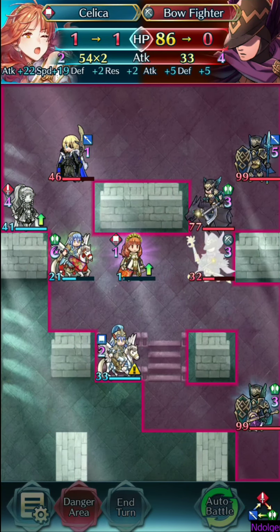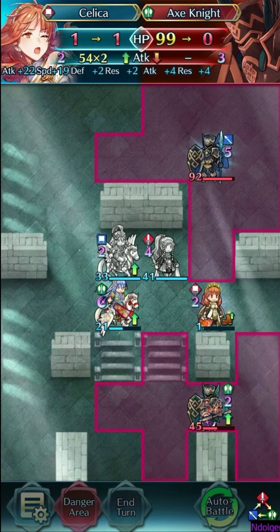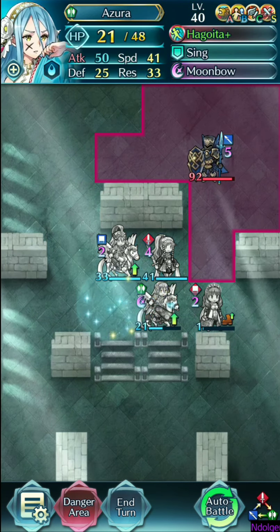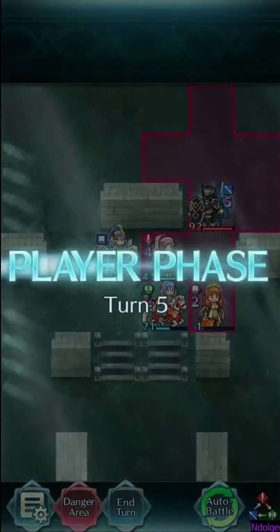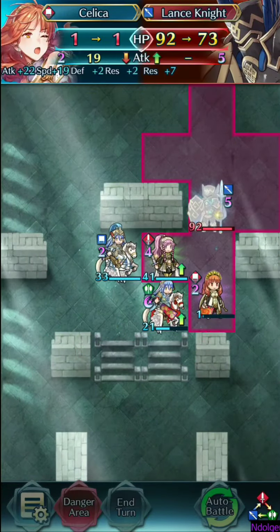We can just sort of wrap this up. Oh, I pinched myself — I didn't want to do that. That's okay. I could just get a hit on that Lance Knight, but it doesn't really matter. He can't come after us. Got to take a few hits — he's running Miracle, I think. At the end of the day, he's not going to be able to handle an assault of Celica and three Dancers. And that is my solution with Celica and Friends.